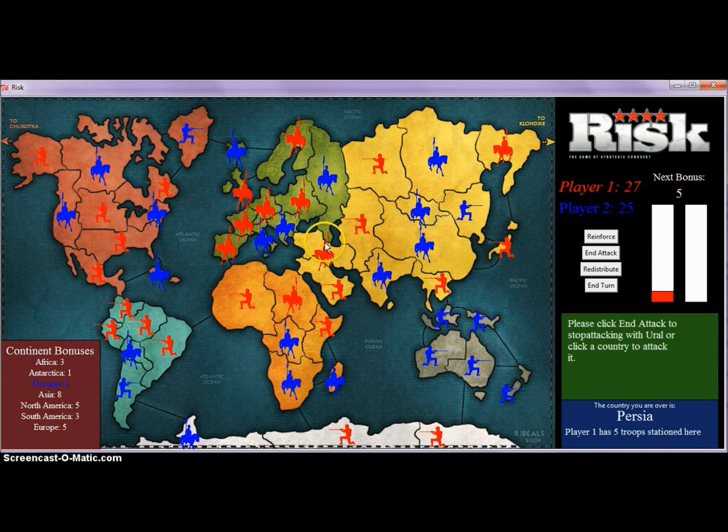Now you can see Persia is red because I've taken it, and here on the right you can see the bonus bar went up because I have conquered a country. Once either player has conquered eight countries, that player will receive a bonus of five. This bonus raises every time one of the players reaches eight.